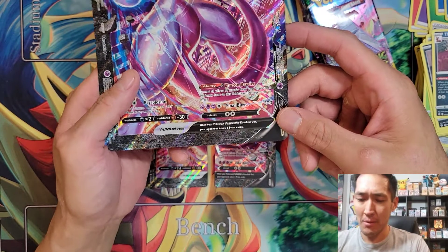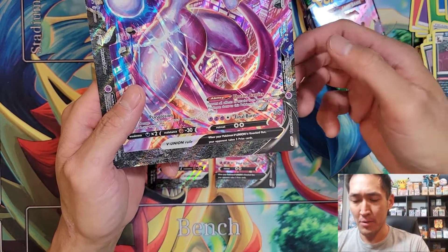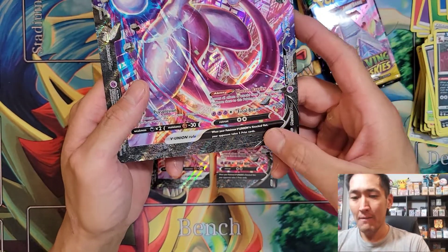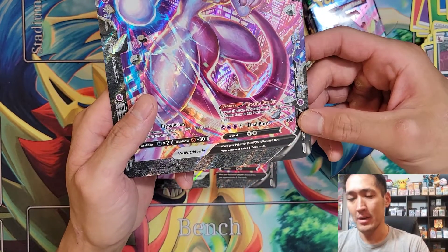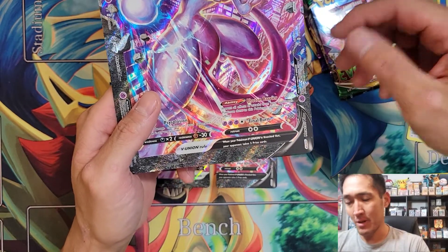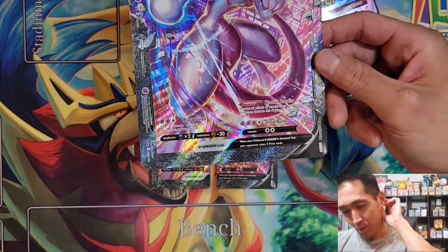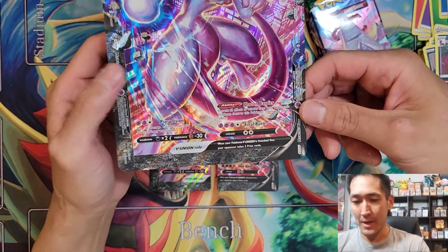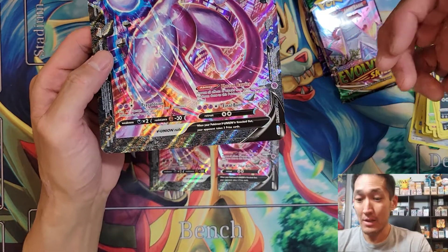Photon Barrier prevents all effects of attacks from your opponent's Pokémon — damage is not an effect, so you can't be paralyzed, poisoned, et cetera. Final Burn for three Psychic and one Colorless does a flat 300 damage — you're one-shotting every single V card, you'll one-shot Greninja V Union too. 300 flat is not terrible, but it won't one-shot V Maxes. Still respectable.